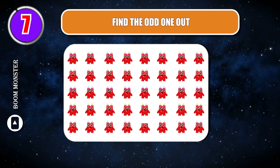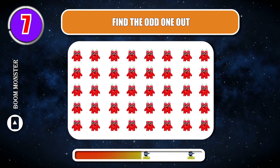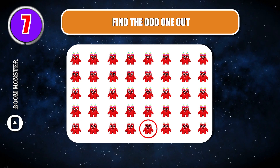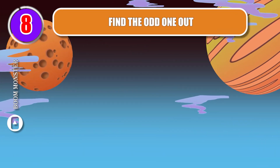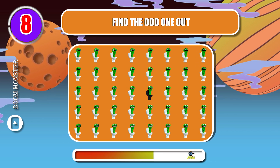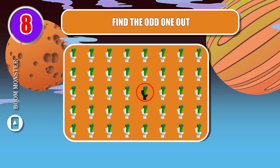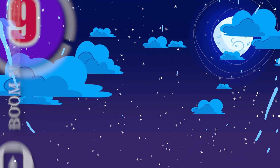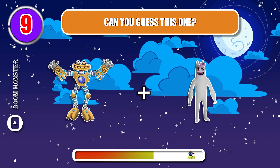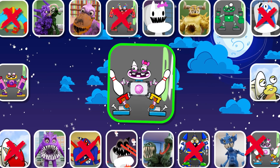Round 7 — Find the Odd One Out. Round 8 — Find the Odd One Out. Round 9 — can you guess this one? One point for you!